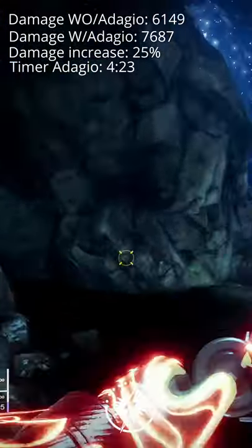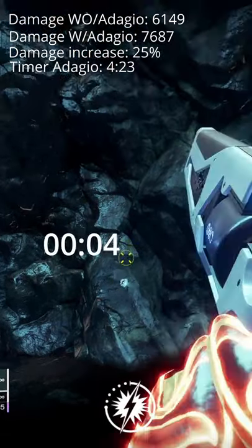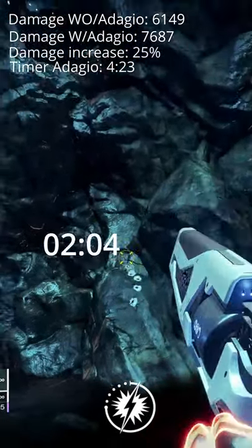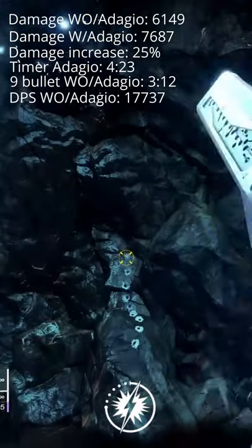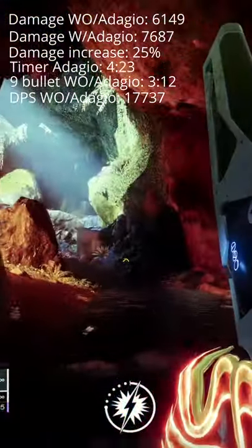Now we're going to shoot 9 bullets without the perk, meaning the first bullet is generally used to get the perk. This will take 3.12 seconds without the perk, creating a damage of 17737.